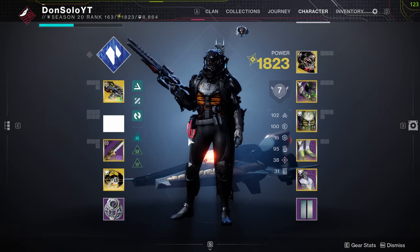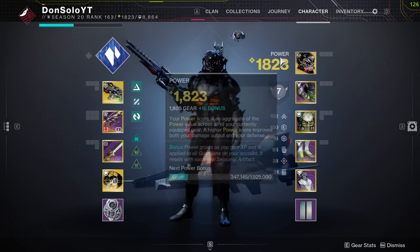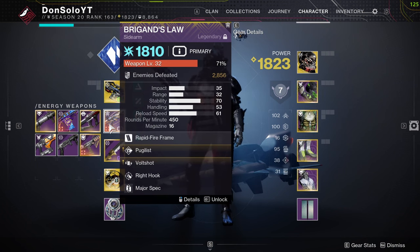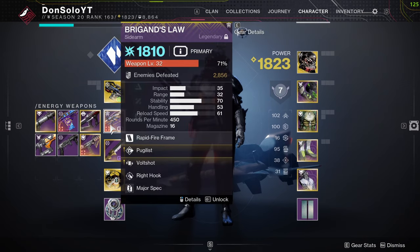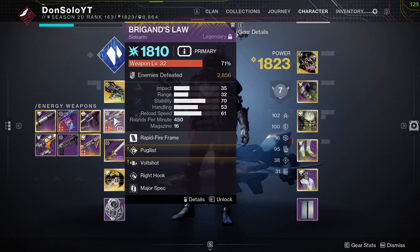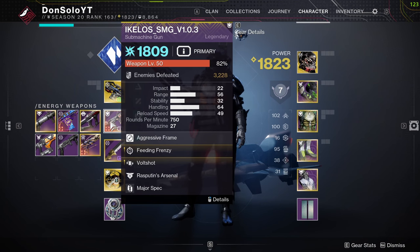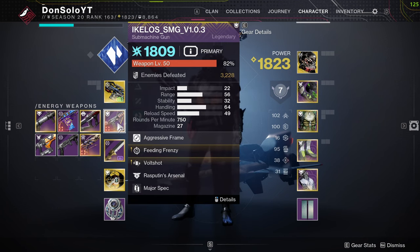Let's talk about the weapons. I've got a Brigand's Law with Vaultshot and Pugilist. Vaultshot is really strong, especially with the damage buff from the mask, and Pugilist feeds off Vaultshot so you'll get your melee ability back really quickly, which feeds into refreshing most things you want refreshed. That would be my number one choice, though it doesn't feel very fluid. Another alternative is the Ecolos running Feeding Frenzy and Vaultshot — it's pretty much a staple in SMG subclasses. You can also go for the Plug One with Heating Up and Reservoir Burst. When your magazine is fully charged, you get massive bonus damage and enemies explode, which works really well with the buff from the mask.